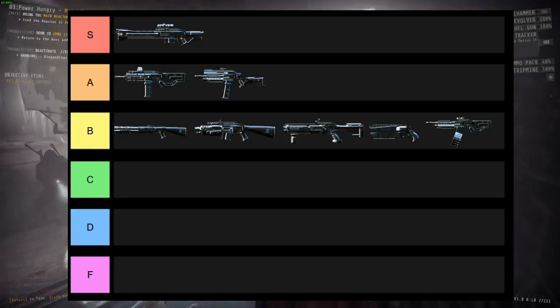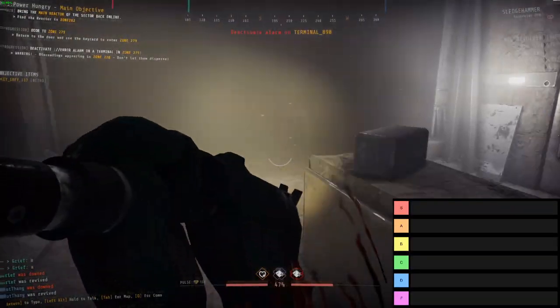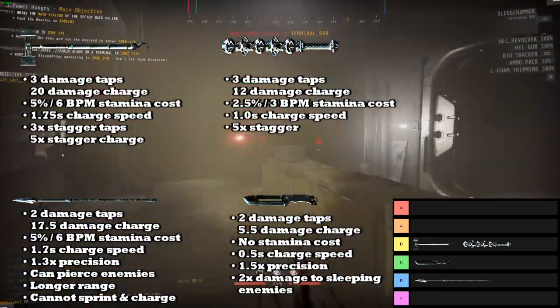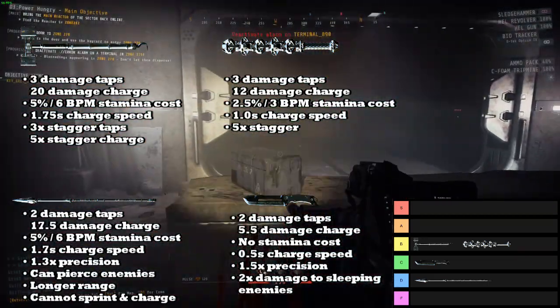Here are the final rankings for the secondary weapons this rundown. With that, we're going to move on to the melee weapons. Here are the stats for all of the melee weapons and where they are ranking — I'm just going to show all of it straight out of the gate, since I have a lot to say about all of them and it would be easier to make comparisons where I can show what's strong and what's weak all at the same time.